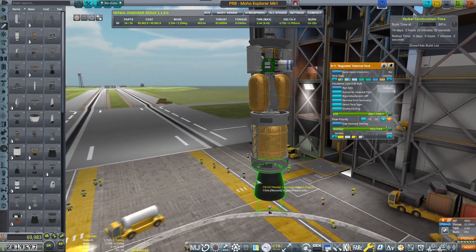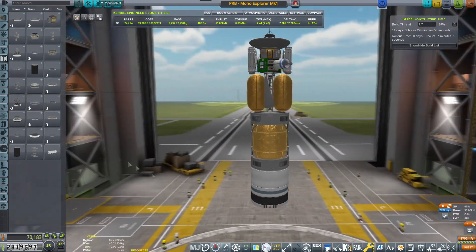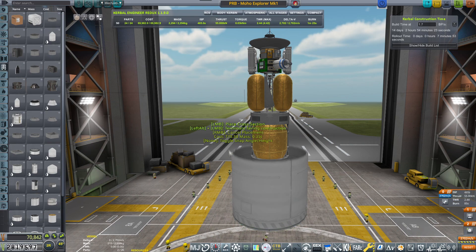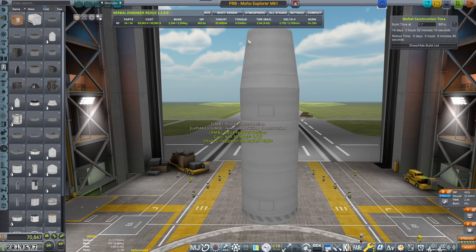That looks decent to me. I have the solar panels, I have the radiators. I think that craft is okay in terms of payload, so now we have to build a gas rocket that will be launching this and actually shooting it all the way to Moho.